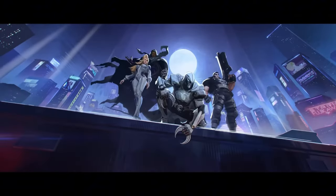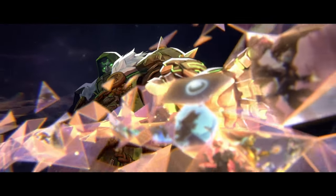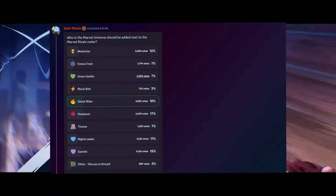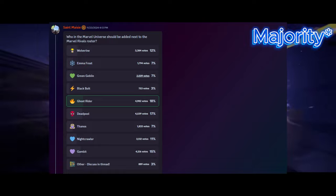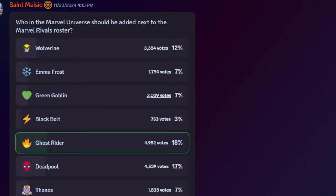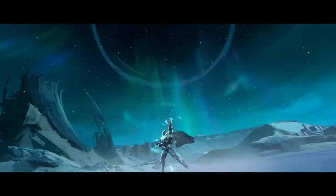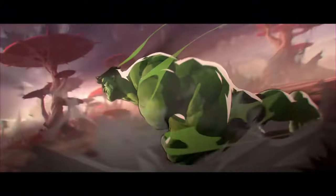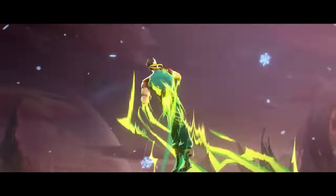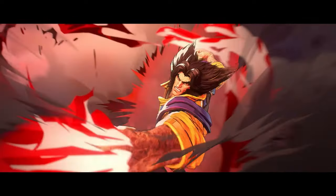You can tell Marvel Rivals is going all out — giving us a mutant squad, all the Avengers, and some of the Midnight Sons. Some characters are still missing, and that's where the new character comes in. A couple of days ago on the Marvel Rivals Discord, we were asked to vote on what character we wanted to join the universe. Everybody voted for Ghost Rider. We weren't voting randomly — we were given options, which means all these characters had been considered by the team. Ghost Rider won, so I believe we are getting Ghost Rider as the latest character.